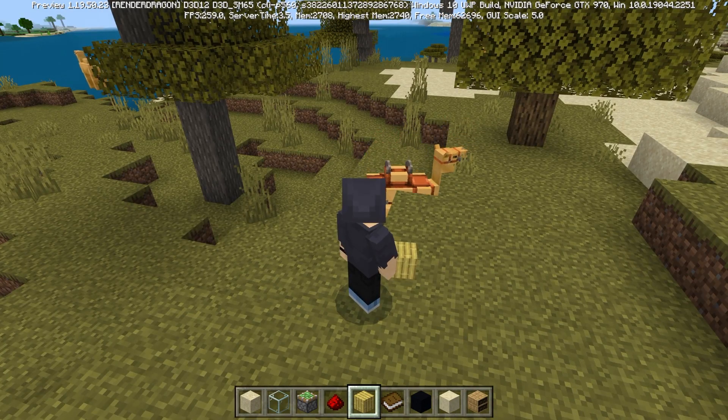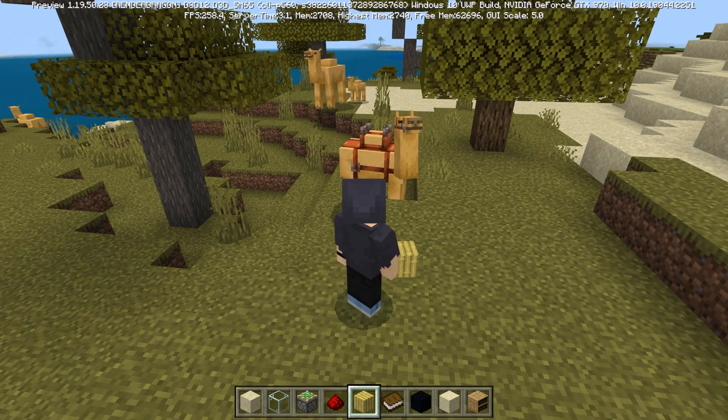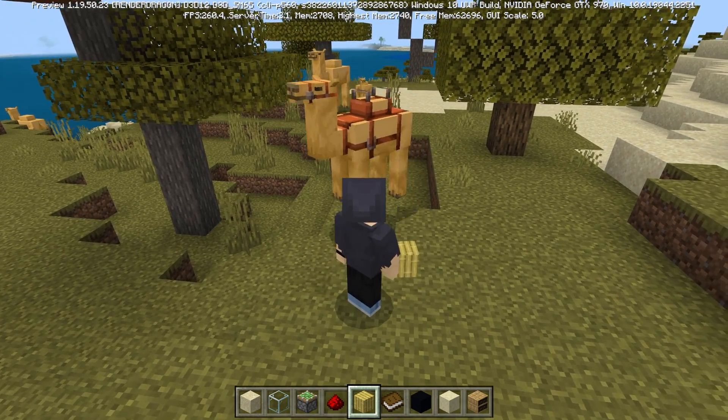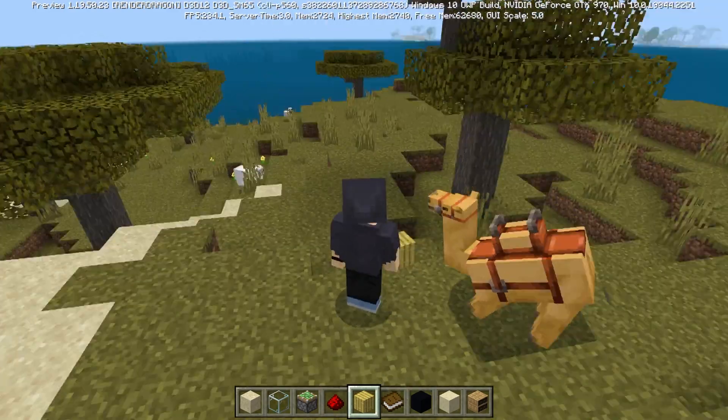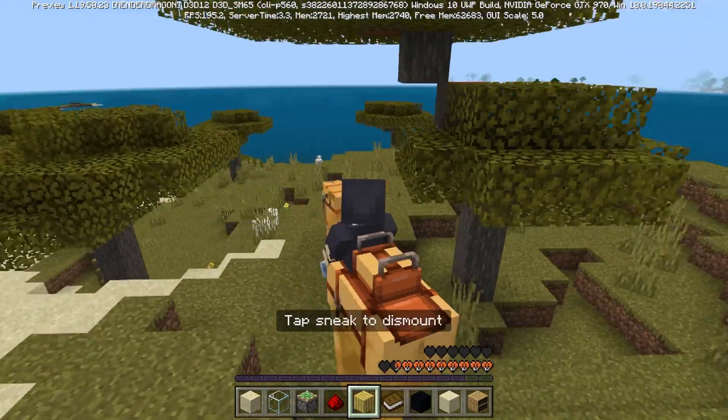There are a couple of minor things with bamboo saplings and being pushed with pistons — things that we're basically never going to use. And a couple of sound changes — not too much updated in this one. But at least we have got workable camels.